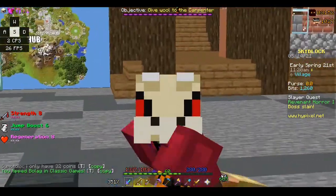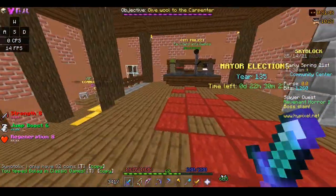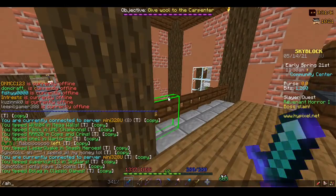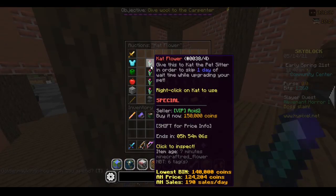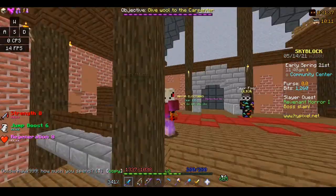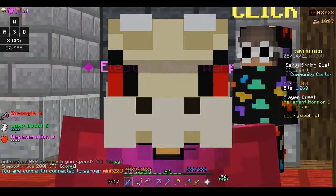Now you're like, oh no, that takes time though to upgrade pets with Cat. But what you can do is you can actually buy from the auction house — you can buy Cat Flowers, which speed up the process for Cat to upgrade the rarity of your pet. And sometimes, even with buying the Cat Flowers, you will still be making millions of coins.